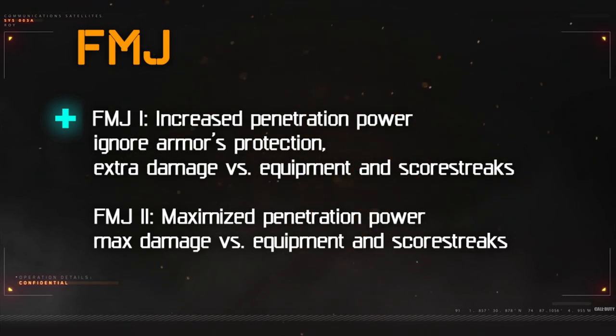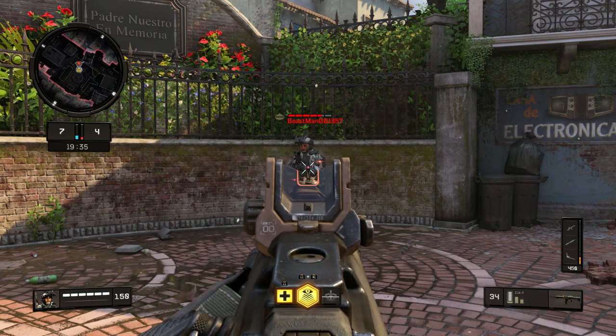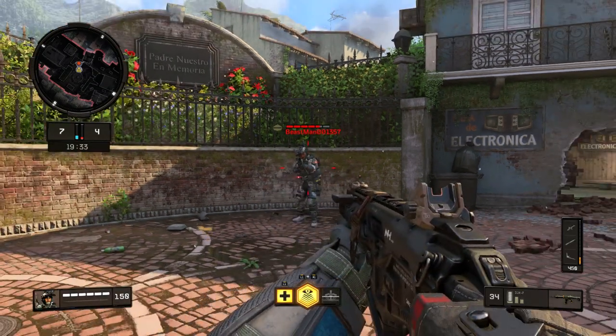The effects of FMJ 1 will grant you fewer shots to kill through surfaces, usually by 1 or 2 for most weapons. It will also enable you to shoot through thicker covers like concrete and brick walls with Assault Rifles, Tactical Rifles, LMGs, and Sniper Rifles. Against armor, your bullet will damage your opponent's health and ignore the armor's defense.